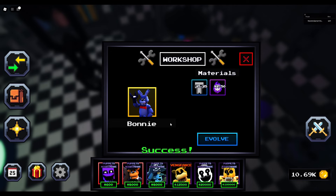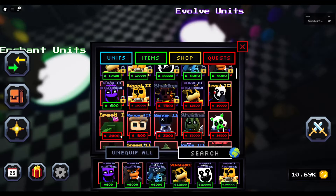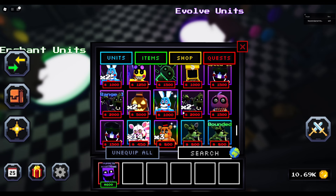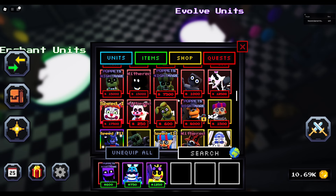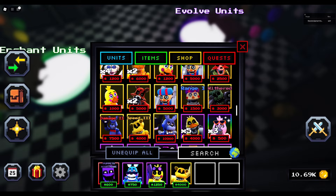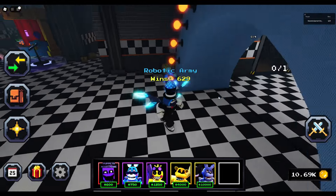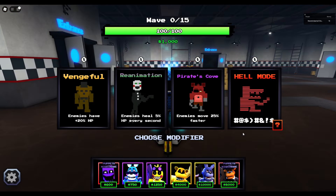These resources I tried to get were so difficult, but we got the Evolved Golden Freddy and Evolved Bonnie. So we can go ahead and unequip all, put Purple Guy back because we need his starting DPS. Now we have Cool Toy Bonnie, Militia Toy Chica, Haunted Golden Freddy, and Upgraded Bonnie. Let's go ahead and see how good they do in a match.